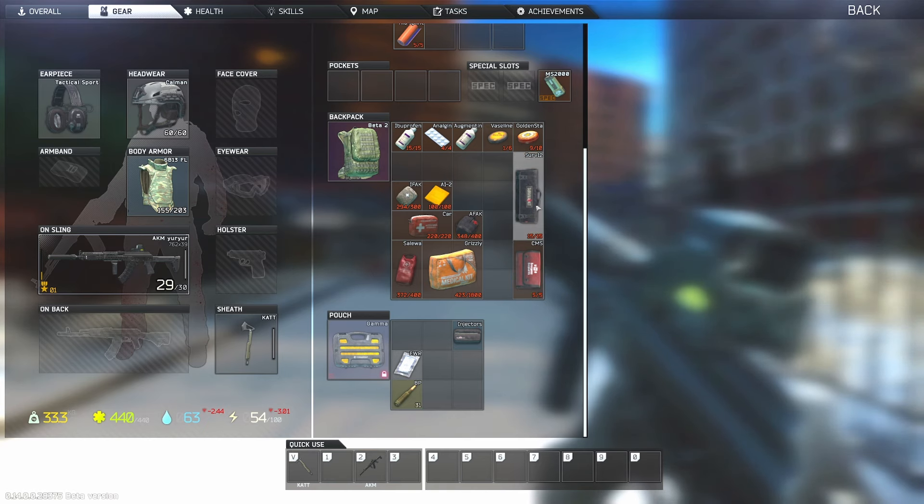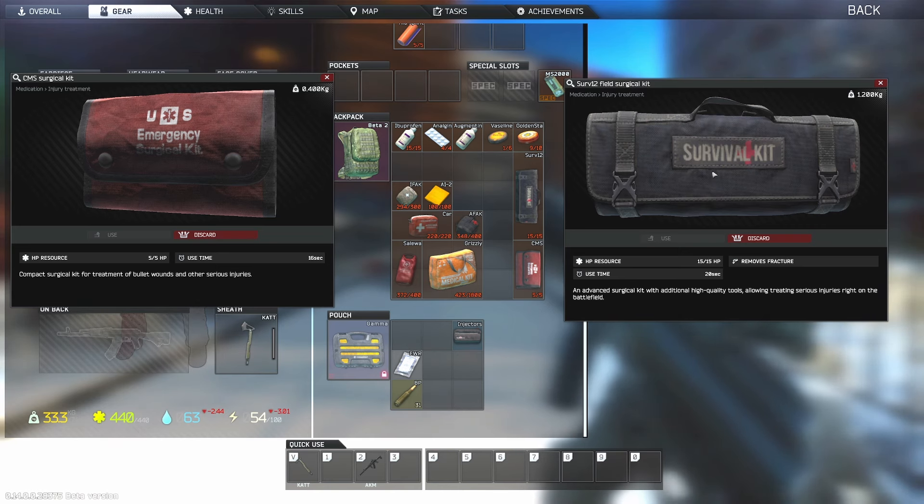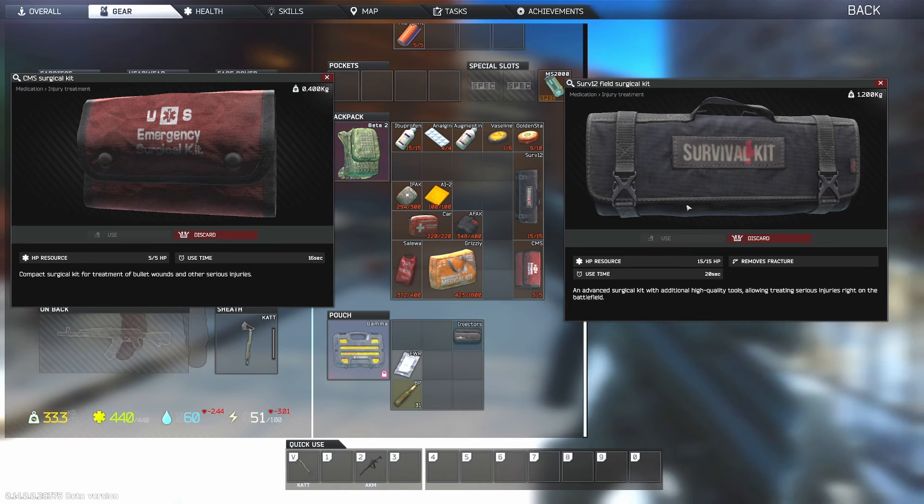Moving on to the surgery system in Tarkov. When your HP gets to zero on a limb it blacks out and you have to do surgery to repair it so you can heal it. You have two surgery kits: the CMS, which is a two-slot, five-use item that fixes blacked-out limbs up to five times. The SURV12 is a three-slot, 15-use item that fixes blacked-out limbs up to 15 times — and importantly, the SURV12 also repairs broken limbs, while the CMS does not.